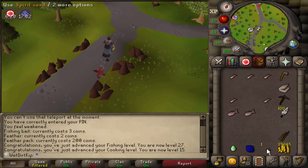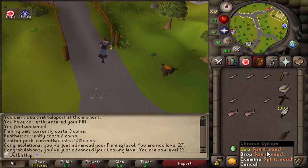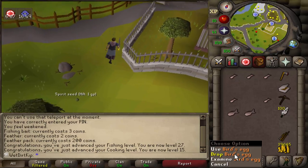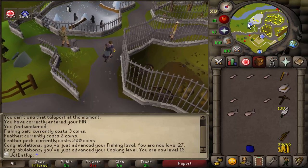I meant to point this out before, but we got a spirit seed from a bird's nest. Looking at the wiki, apparently that's a less than 1% chance of getting that — rest in peace to the dream. Definitely can't use that for a while. We also got a bird's egg which we could turn in to the Woodcutting Guild for 100 Prayer XP and a chance for the evil chicken outfit, but we're not going to get access to the Woodcutting Guild for a while either.